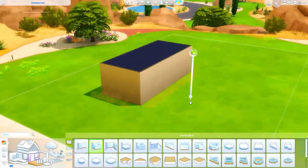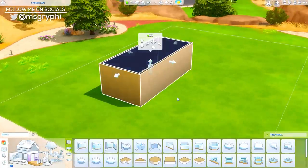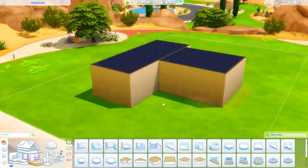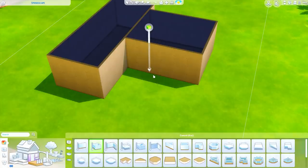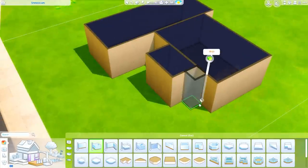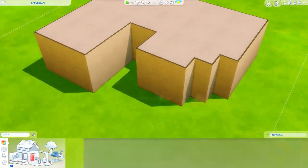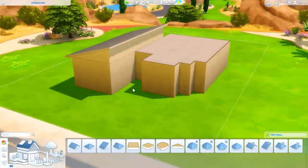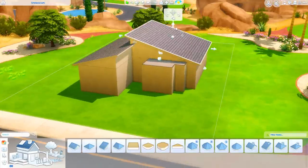Hey guys, it's Tanya and welcome back to the channel. Today I am building a mid-century modern inspired home in the world of Oasis Springs. This is a three-bedroom, one-bathroom house coming in at 71,274 simoleons. You can also see the name of the lot I'm building it on in the upper left-hand corner of the screen.